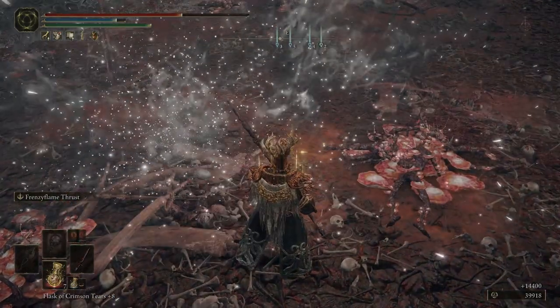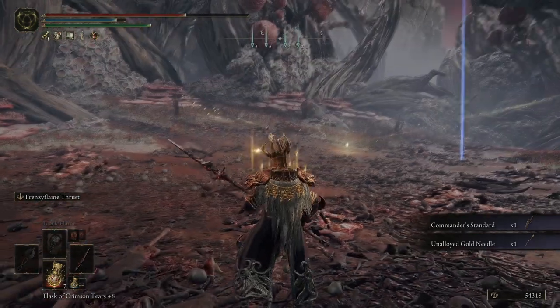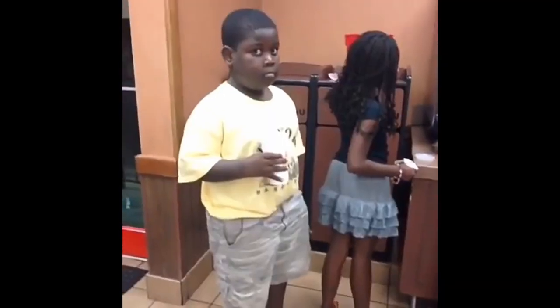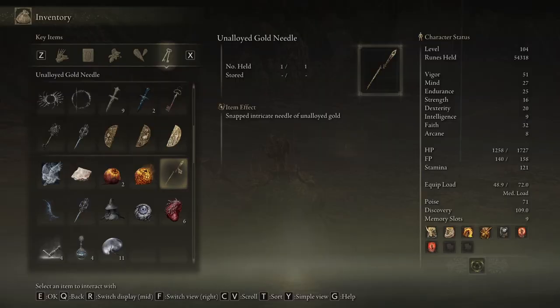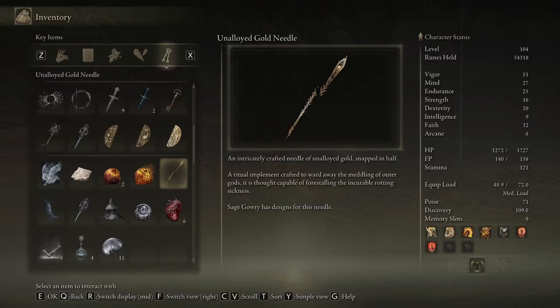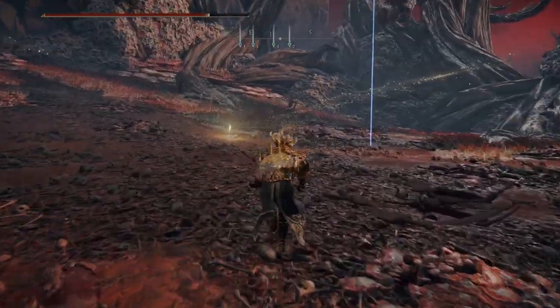14,000 runes. Commander's Standard and the Analoid Gold Needle — what the freak is the Analoid Gold Needle? Snapped intricate needle of Analoid Gold. Ritual implement crafted to ward away the meddling of outer gods. It is thought capable of forestalling the incurable rotting sickness. Sage Gowry has desires for this needle — I'll keep that in mind.